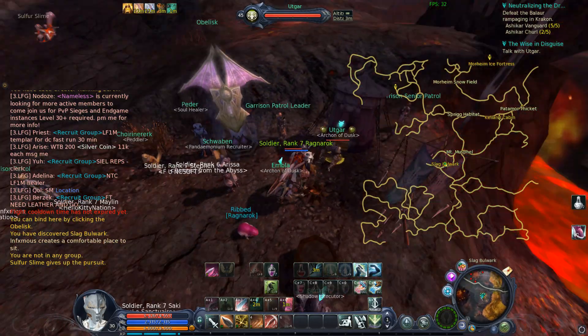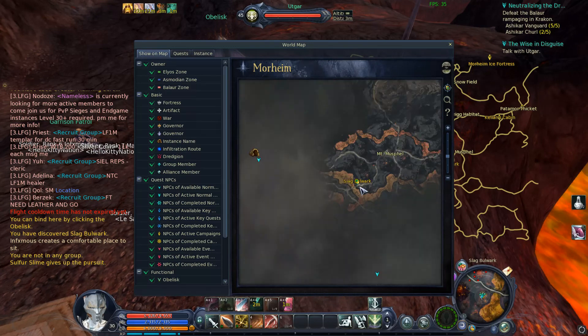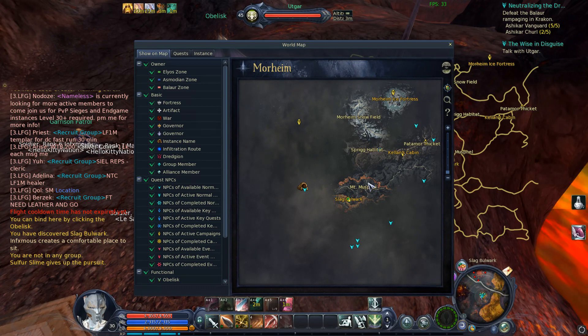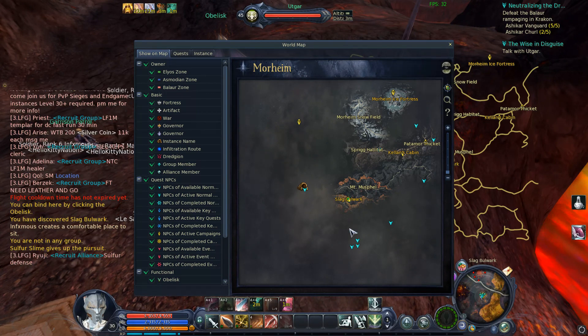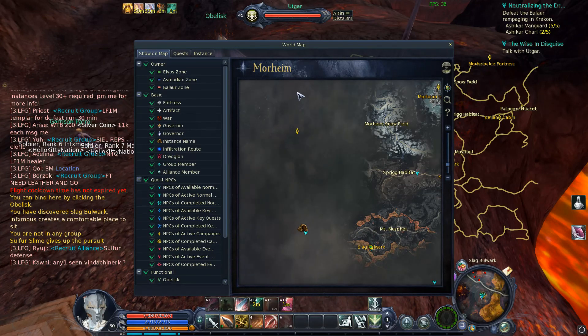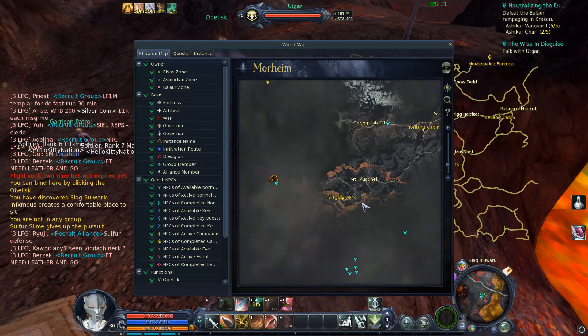Alright, as you can see I'm in Morheim at the second NPC who is at the Slag Bulwark. I obviously took the smart flight path down to Auslick Village and then over to the outposts and then down to here. I did not run all the way from Killing Cabin like a moron.